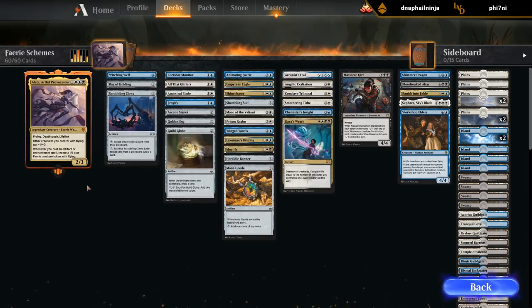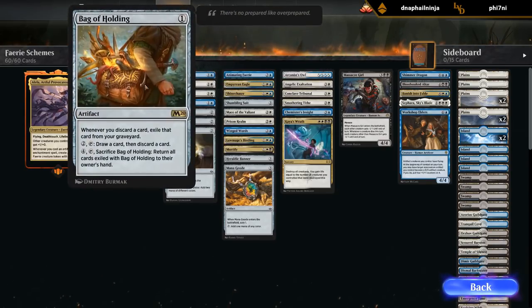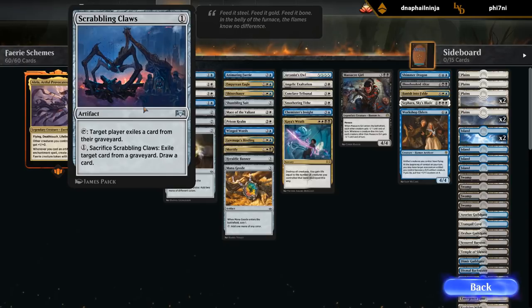Let's take a look at our entire list. At 1 mana we've got Witching Well — a new addition. When it enters the battlefield we get to scry 2, and 4 mana to sacrifice it and draw 2 cards, so nice card filtering. We've got Bag of Holding for card selection and some card advantage if we sacrifice it, and Scrabbling Claws as graveyard hate that we can also sacrifice to draw a card.